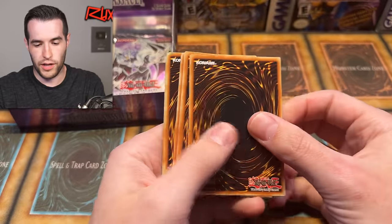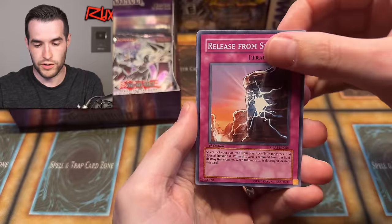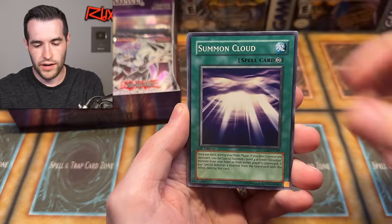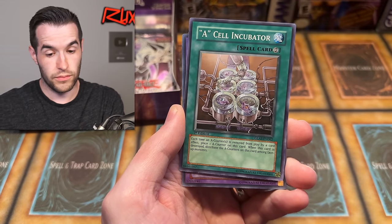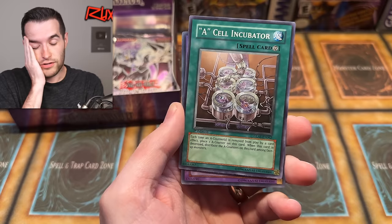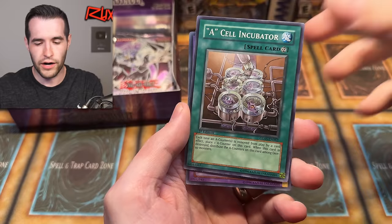What I'd really love to pull is Magic Formula, Necro Face, or the Chaos Neos ghost rare with the Rainbow Dragon misprint fusion version. We have Turbulence, Gladiators Return, Stealth Roid, Summon Cloud, Gladiator Beast Demakarri, Rainstorm, Cell Incubator — and then a fusion card appears! Could this be Chaos Neos secret, Chaos Neos ghost, or the Chaos Neos Rainbow Dragon misprint? Hopefully the latter.